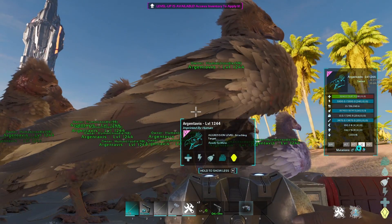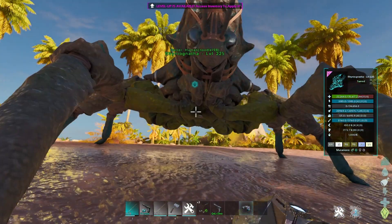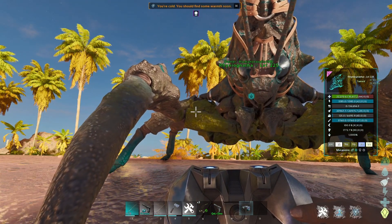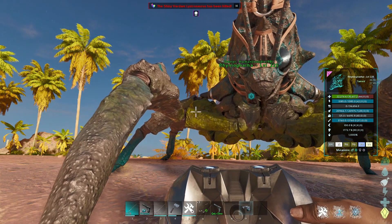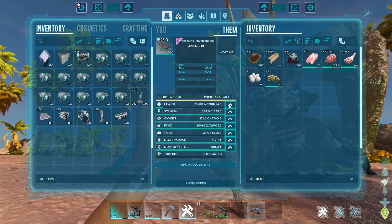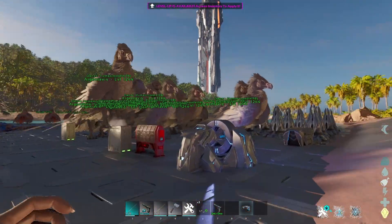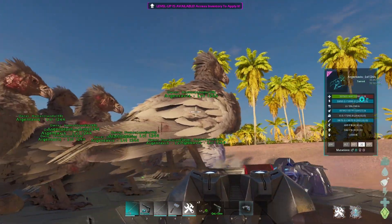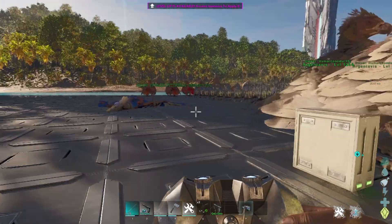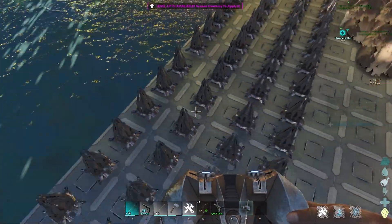Looking at this rhino I spawned in, we have 44 base levels, zero mutation levels, and zero experience levels in health. As I pump these levels, you can see 14 now on that health. So we are looking at a max base level of 254. Once you hit 255, it is verifiable that you cannot level it up anymore. In regards to mutations, I have about 80 mutators set up here, giving you 160 levels in mutation pulses.